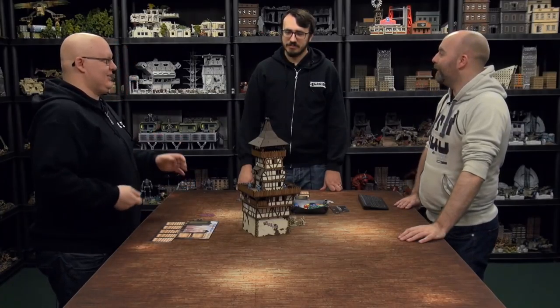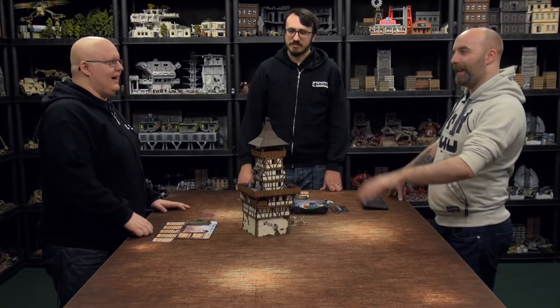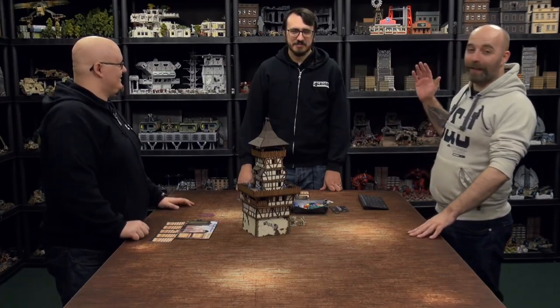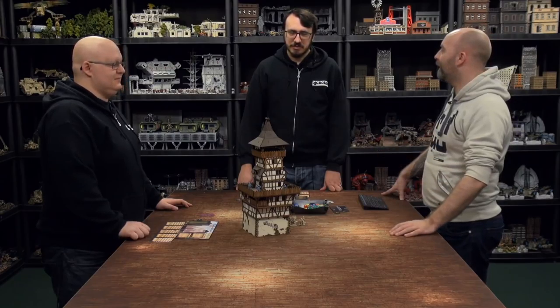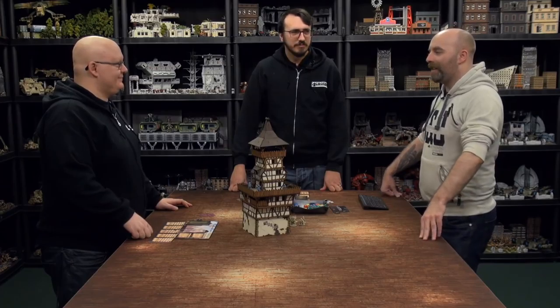Hello everybody and welcome to Let's Play the Legends of Feeble Realms. We're doing something different today because as you can see on the tabletop we have a single building. We've got the city watchtower — the sellsword guild are trying to get in and liberate a prisoner who might know too much about their operations, but he's too important to kill. They have to get him out; they can't just kill him.